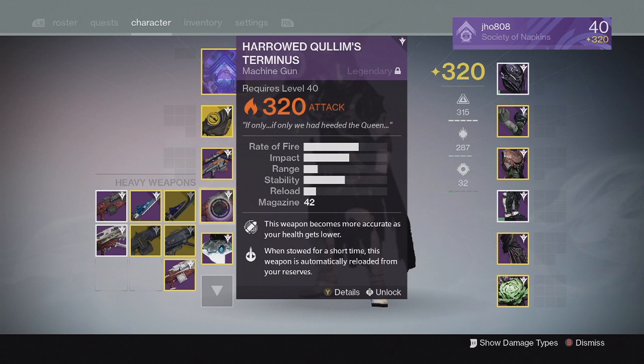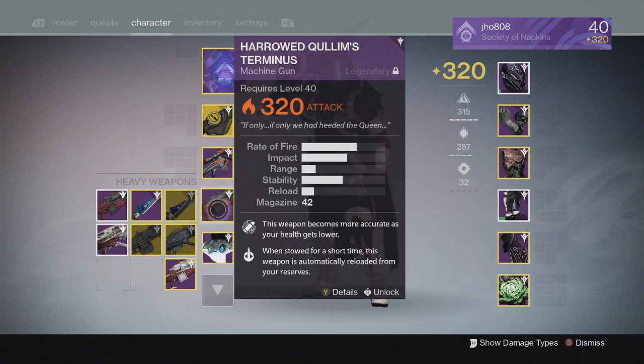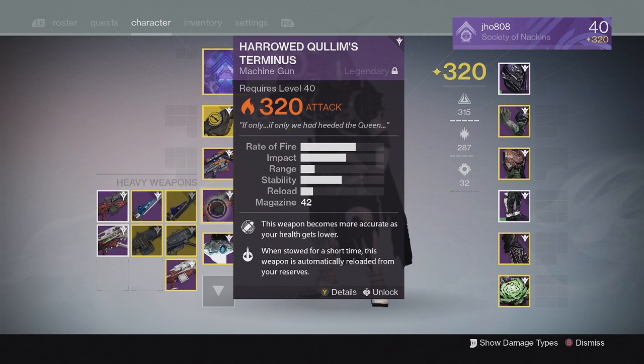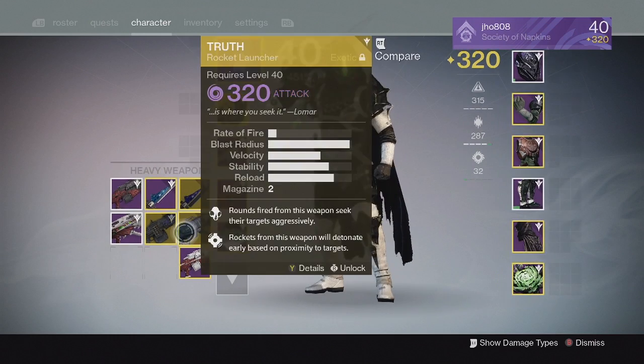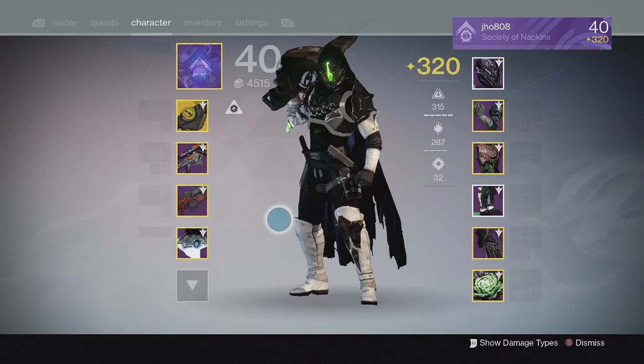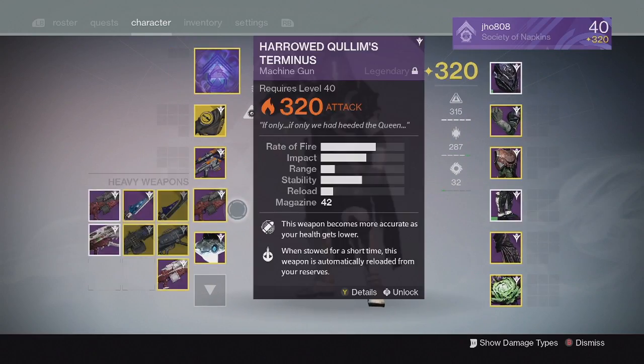For heavies, I got really lucky — I got Hereafter and Quillim's Terminus before challenge mode even came around, so I was really lucky there. Then I got more 320 drops from challenge mode and used those for weapons like Truth and others on my other characters.